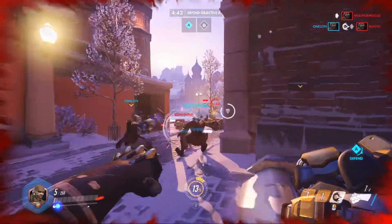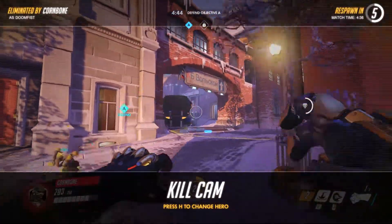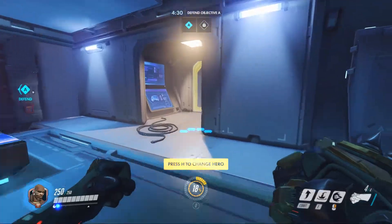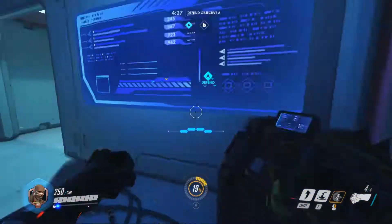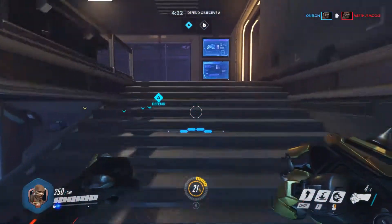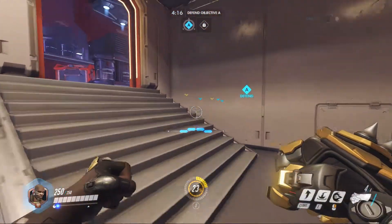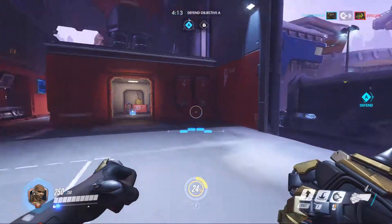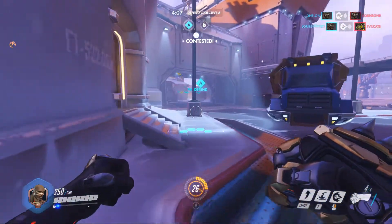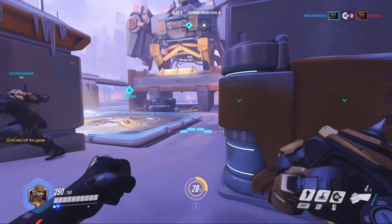His main attack is like a little shotgun type thing on his wrist. His right click ability is of course using the Doomfist — it's actually pretty similar to Reinhardt's because it's like a charge almost. If you hit an enemy at full power into a wall it will most likely kill them, so if you can get a successful rocket punch it will kill somebody.